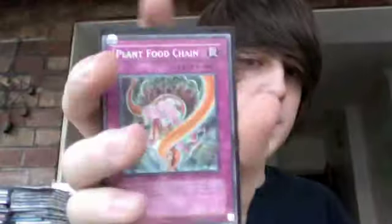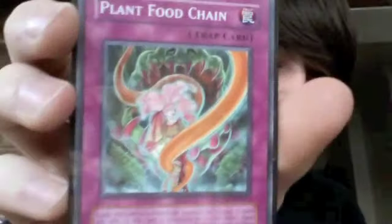Cursed Fig. Wall of Thorns — it's basically a plant Mirror Force. Plant Food Chain, that's a new one. Basically it gains 500 attack, and it's a trap card. If the equipped monster gets destroyed by a card effect while equipped with this card, I can Special Summon a plant monster from my graveyard. So it's basically an equipped card that acts as Lord Poison.